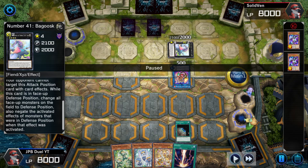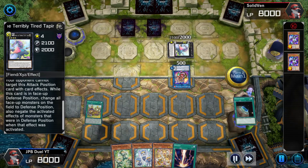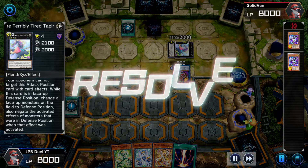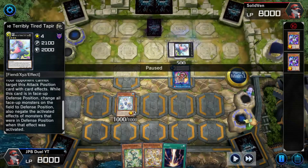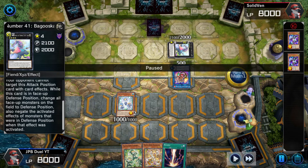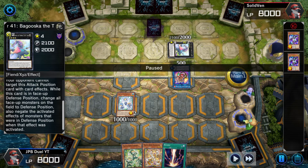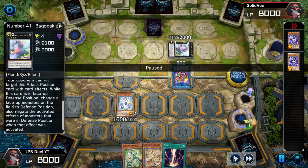I use the effect of Terraforming to check for any hand traps he may have that can deny — he didn't have it — and then go ahead to Prank Kids Place. I'm successful in baiting out one of the face-down cards the opponent had set, which was Mystical Space Typhoon. Really important, guys — baiting out cards — because if that Mystical Space Typhoon had hit our Pandemonium that we set down later, your Battle Butler combo on your opponent's turn would not be able to go through.